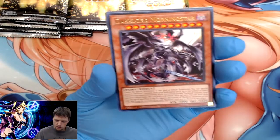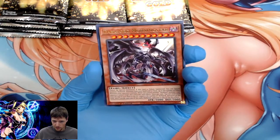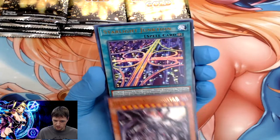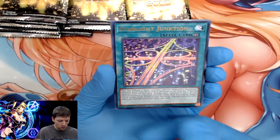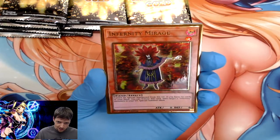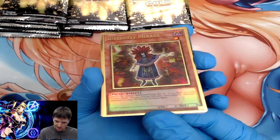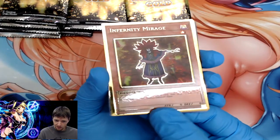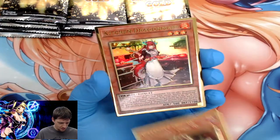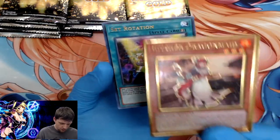Tachyon Transmigration. Apologize — I keep moving the cards around trying to get the camera to focus and do these cards justice so it's actually viewable for you guys. Starlight Junction again, Infernity Mirage — that's a nice rainbow effect. Gorgeous cards. Another Dragon Maid Kitchen Dragon Maid — I think I already pulled this one but it's still a nice treat.